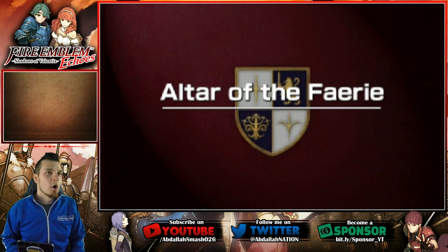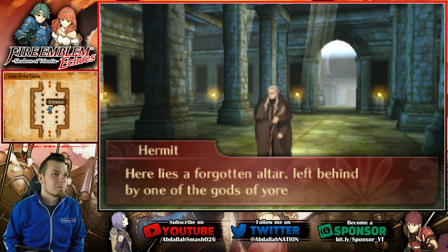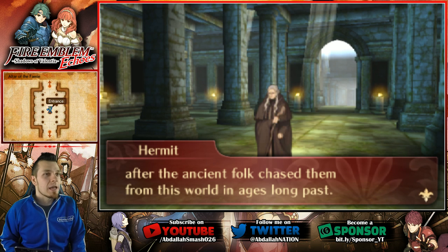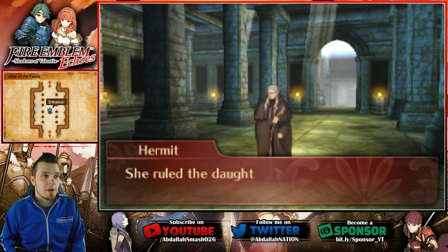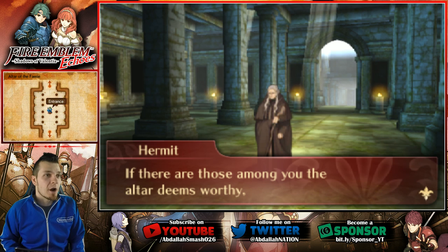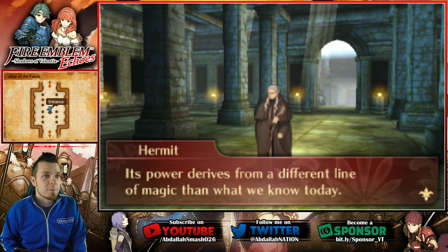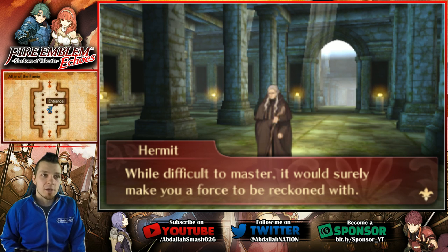Altar of the Fairy — I'm excited for this because now we can continuously use those characters. Here lies a forgotten altar left behind by one of the gods of yore. After the ancient folk chased them from this world in ages long past, altars such as this grant the power to overclass — to transcend mortal limits. This one is called the Altar of the Fairy. She ruled the daughters of the gods with purifying light and healing power. Only those who walk the path of the saint may receive her boon. If there are those among you the altar deems worthy, venture forth and offer your prayers to this goddess of yore. Its power derives from a different line of magic than what we know today. While difficult to master, it would surely make you a force to be reckoned with.